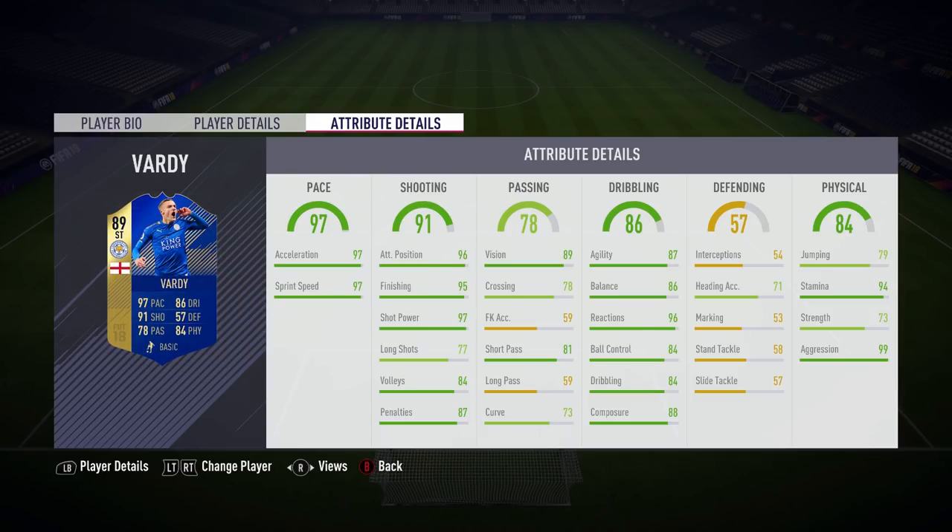Let's talk about the in-game attributes on this card. We don't really need to talk about the pace because we can see that he's absolutely rapid — 97 on both acceleration and sprint speed. In the shooting column he's got 96 attack positioning, which is awesome, 95 finishing, which is fantastic, and 97 shot power. That is great to see. Long shots are lacking though — he's only got 77 for that.